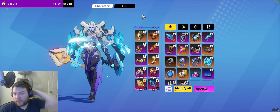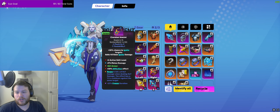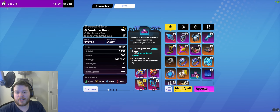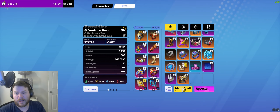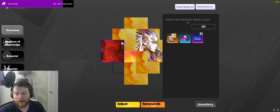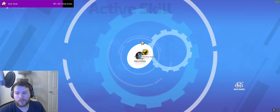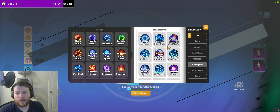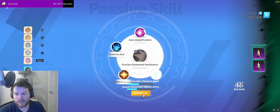You can definitely get Gemma to a comfortable state where she can comfortably farm 8-2 with much less gear than this, floating around 80 million damage or so. But in order to actually get the defenses of what you felt last league, I had to go Imperial Might, I had to put on this helmet, and instead of running Energy Fortress I had to run Precise Elemental Resistance.